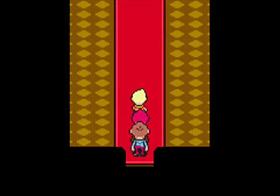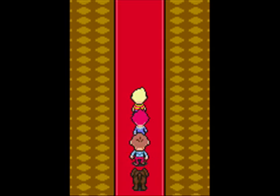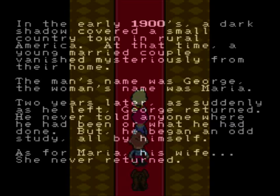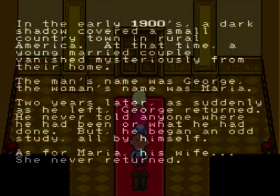Let's go through here. It's the Mother One title theme! In the early 1900s, a dark shadow covered a small country town in rural America. At that time, a young married couple vanished mysteriously from their home. The man's name is George, the woman's name is Maria. Two years later, George returned. He never told anyone where he had been or what he had done, but he began an odd study all by himself. As for Maria, she never returned. 80 years have passed since then.